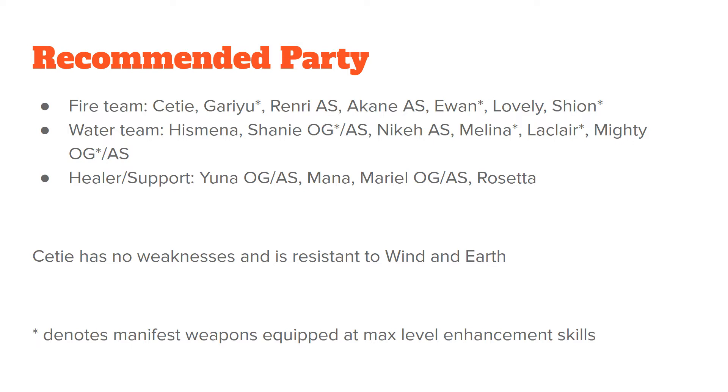For a fire team, you obviously have to bring Seti. Garryu with his manifest weapon, or even his another style, can work out pretty well too. Renryu another style is perfect when she comes out. Akaneu another style. Yewon with his manifest weapon, and Shion with his manifest weapon are great candidates.